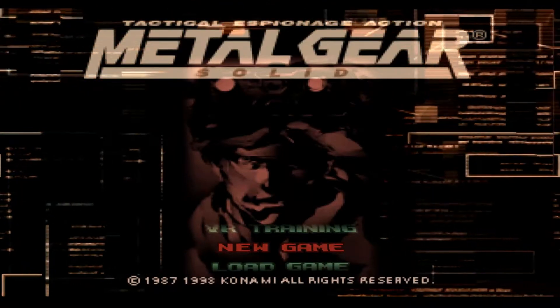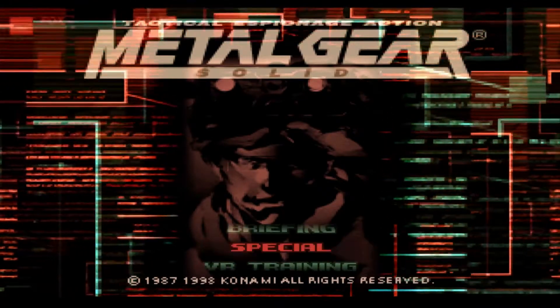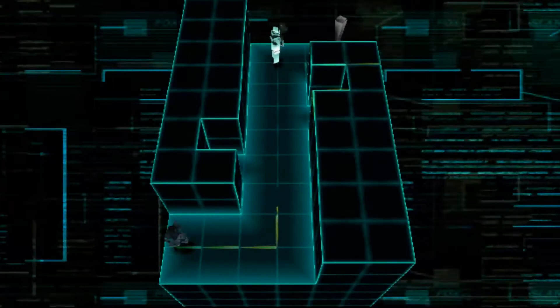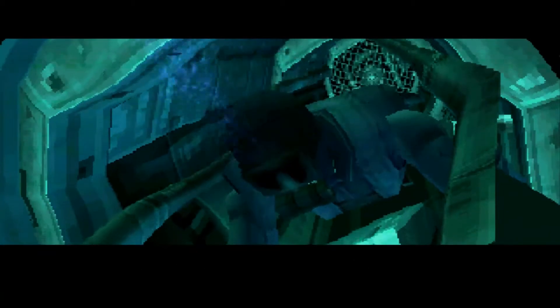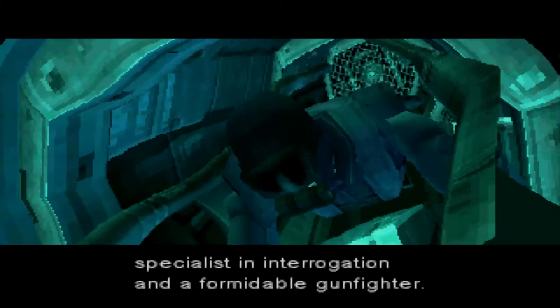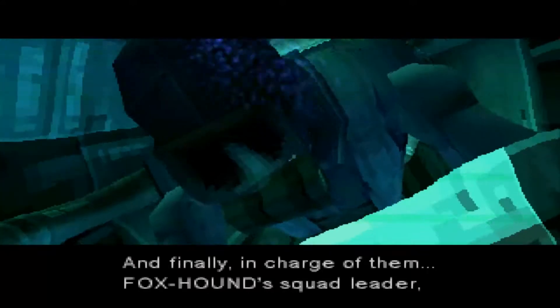Metal Gear Solid has a few options to pick through before you can start the game to help you get a grasp of what's going on. You have the VR missions, that help you take baby steps to becoming the master of stealth, or you have the briefing, which is essentially a prologue to the game. As well as these, you have an opening cinematic before the start screen that helps set the story in motion. But for this video I want you to imagine that none of those existed, and that the only option was to start the game from the title screen.